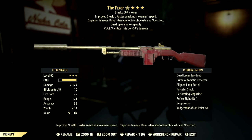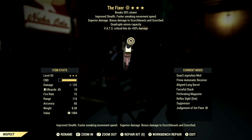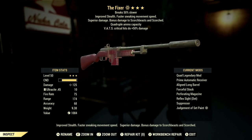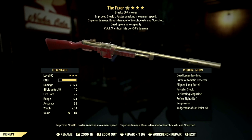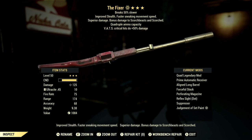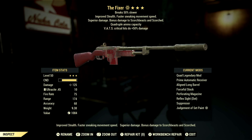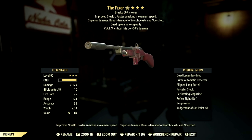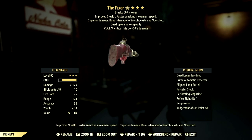Over in the weapon, this is my 3-star legendary The Fixer that I used for the demonstrations. The main legendary effect is the Quad effect which is quadruple ammo capacity, VATS critical hits do +50% damage, and it also has breaks 50% slower. This gun is absolutely phenomenal in my opinion. The mods I went with are the Prime Automatic Receiver, Aligned Long Barrel, Forceful Stock, Perforating Magazine, Reflex Sighted Dot, Suppressor, and Judgement of Zaid paint.